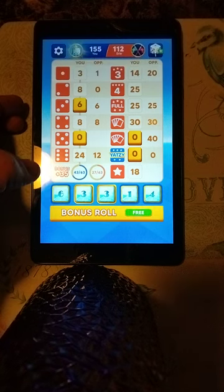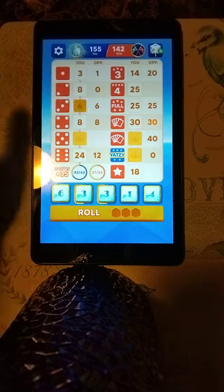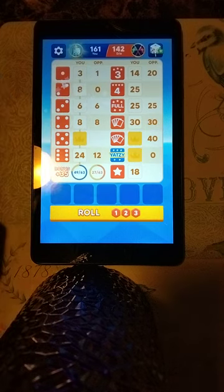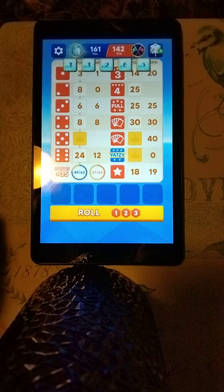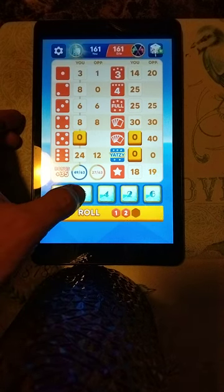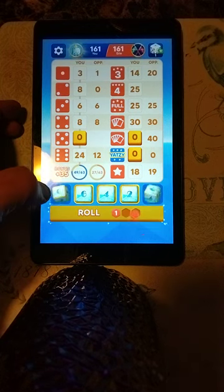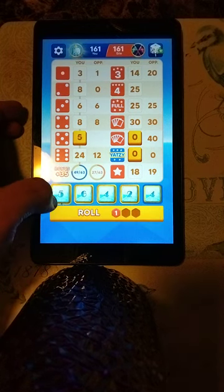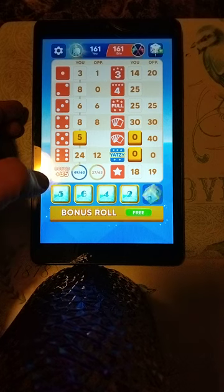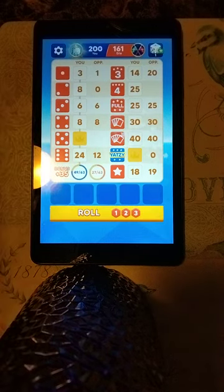3s and 5s still needed in the upper section. That's not going to give it to us. Alright, we are still 1 point ahead in the upper section. If we are able to get three 5s, that will give us the bonus. We need a 3 for that large straight — and it's going to give it to us! Incredible!